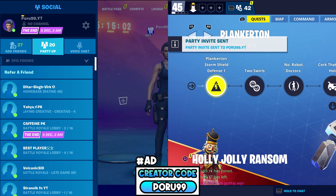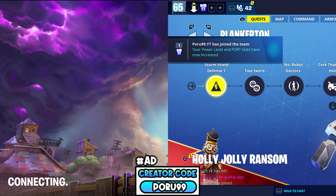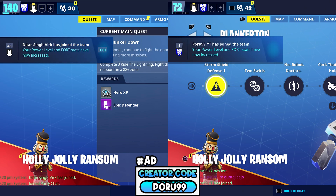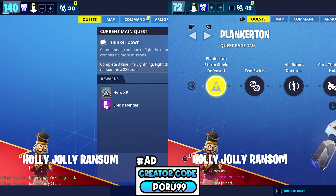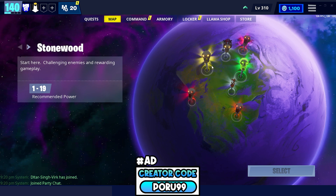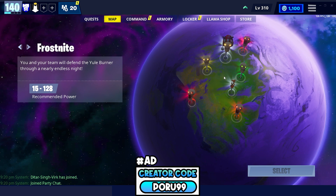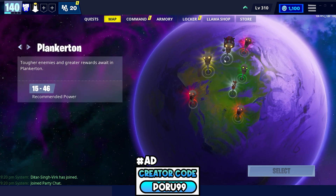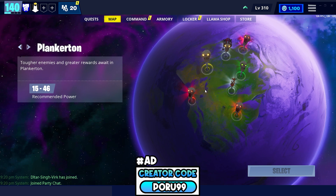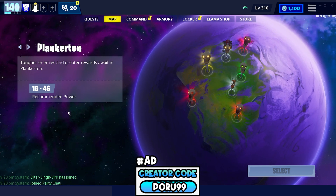As you can see, on my PC I'm about to load into Save the World. I have an SSD so it's going to be pretty fast. And as you can see, the map shows Plankton, Canny Valley, Twine Peaks, Stonewood, Plankton, Crackshot, and the Venture Zone — everything including Frostnite.